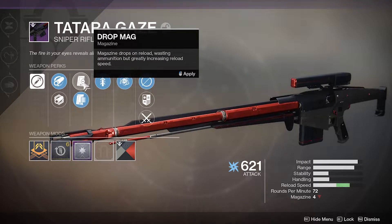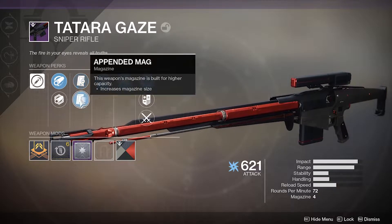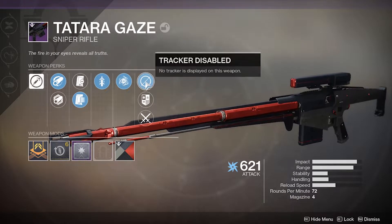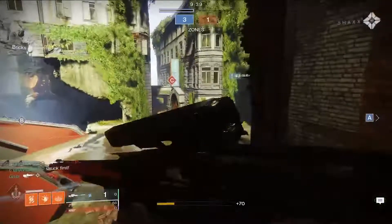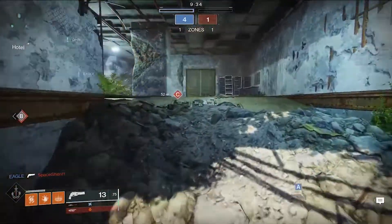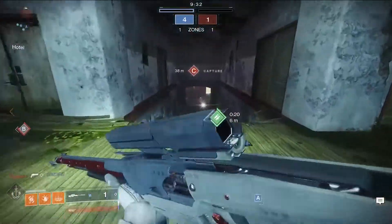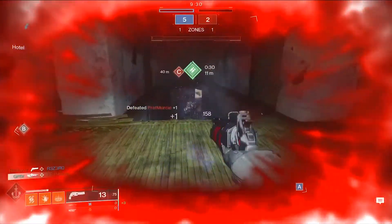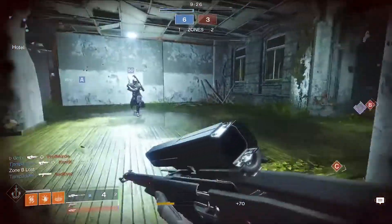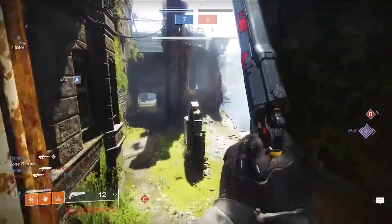Next, we have Quick Draw — one of my favorite perks to have on a sniper. Quick Draw and Snapshot are money. For mods, I would recommend Targeting Adjuster for that little extra aim assist — you can feel it when you use it. Or I would recommend Icarus Grip. I'm a Warlock who likes to go in the air and snipe people. Icarus Grip feels awesome.